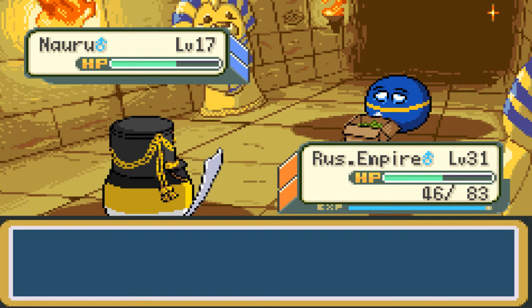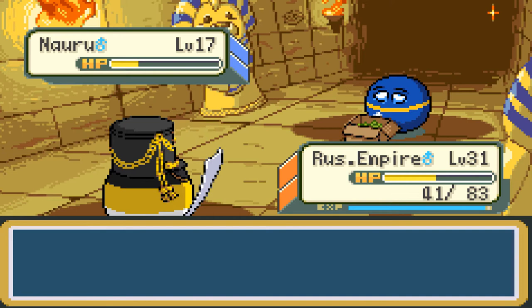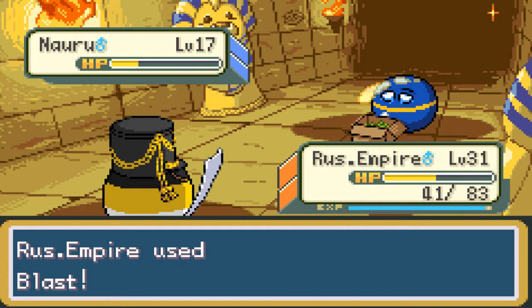Even though I think it's supposed to be an Ice type move — hit four times. Oh well, use Blast. Nauru, for some reason, has an Ice type move despite being purely water type. North Fist is not useful here, but they're going to go down to this Blast attack now. Blast, please — and they're forced to faint. That's the second Country Ball for Bonnie down. 352 experience points for Russian Empire — now level 32.